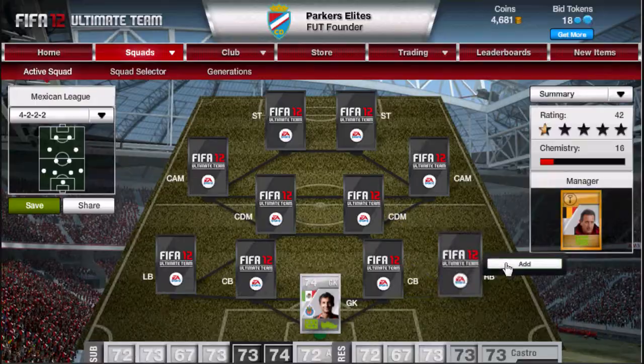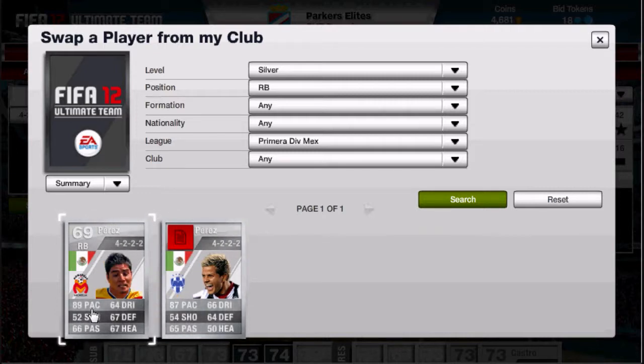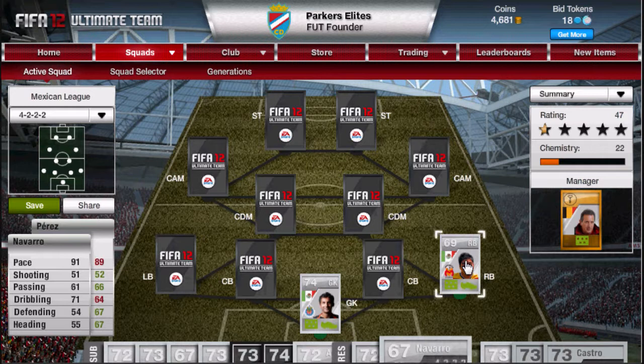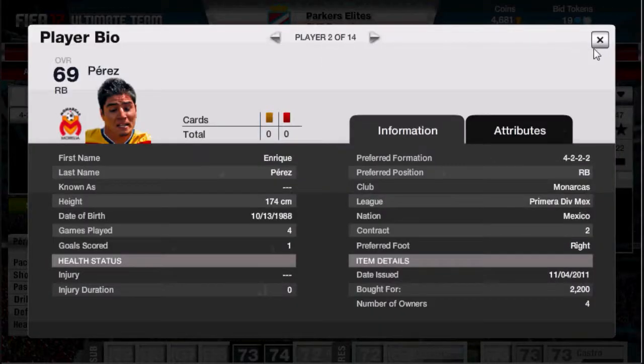For right back, there are quite a few options — all of them are really fast. There's 87 pace, 89 pace, another option with 90-something pace. But I choose Perez here. It's mainly speed really, and he's a bit more defensive than the other option. You could also use Navarro here, who's 91 pace, but if you compare them, Perez is a lot better stat-wise — 67 defending and 67 heading compared to Navarro's 54 and 55. So I prefer Perez, a bit slower but fine really. He cost me 2.2k.